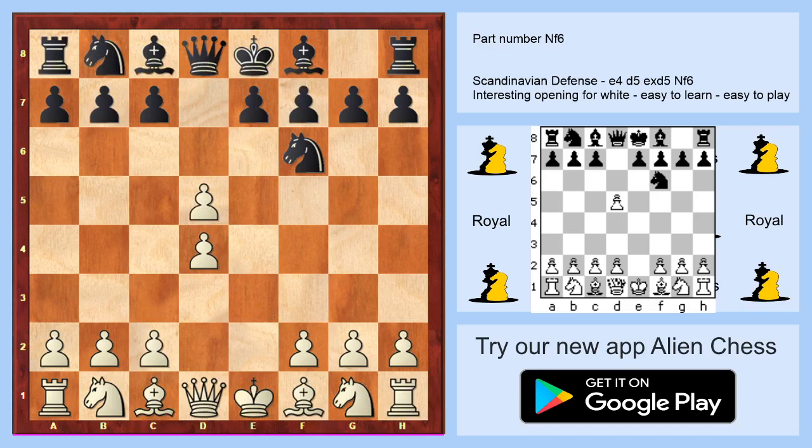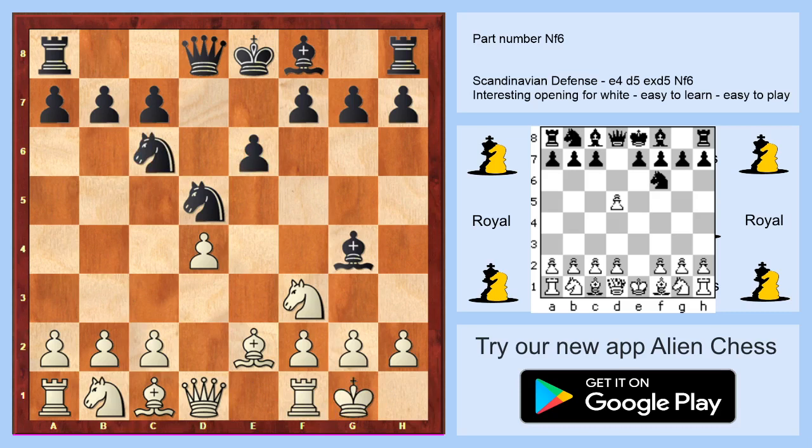I believe the best move is knight to f3, and black has options: bishop to g4, or g6. After bishop to g4, you are playing the same moves — bishop to e2, e6, short castle, and now c4.